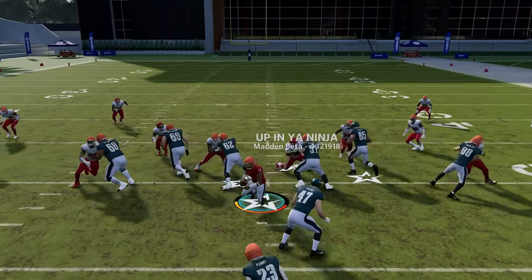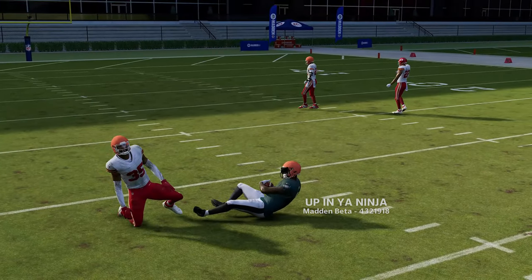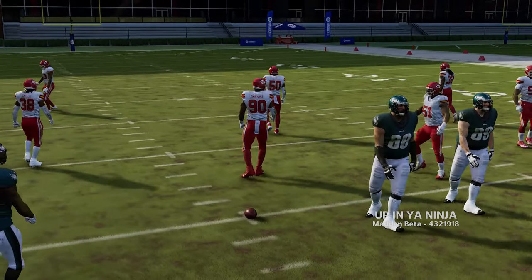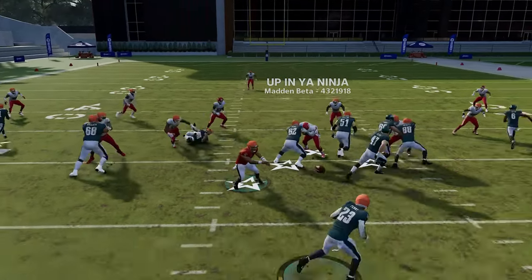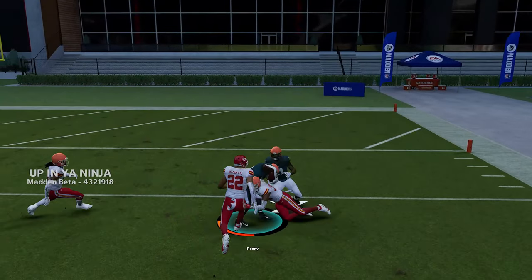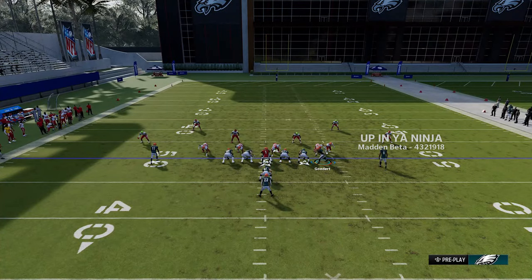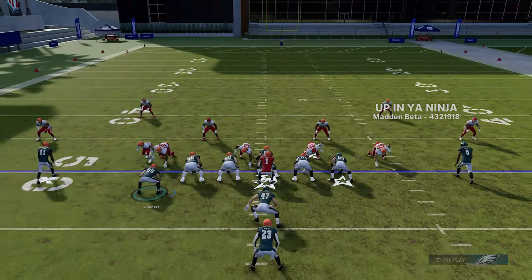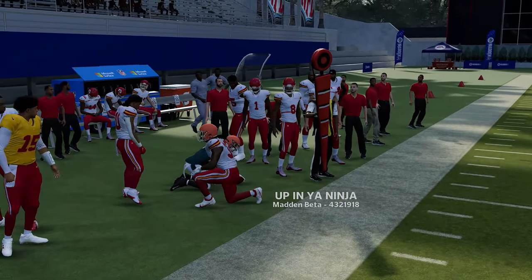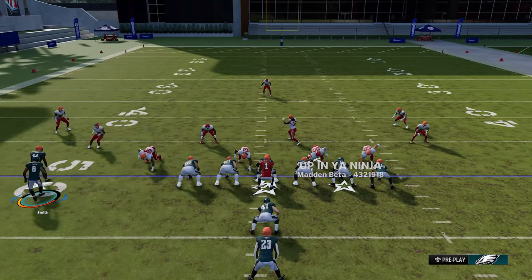The PA Deep Read has a Cover Zero play where deep comeback routes get open against man zero — it's a roughly 20-yard route and fairly simple. Moving to the Zone Toss: running from a hash mark to the open side is important, though motioning the tight end can change the strong side. Toss runs are back and very effective in Madden 24 — you can flip the play and motion receivers to go in either direction.